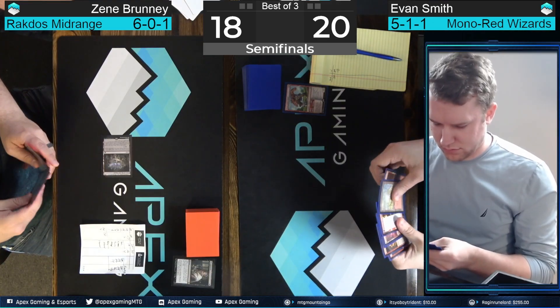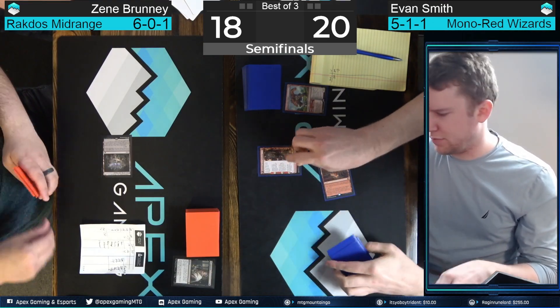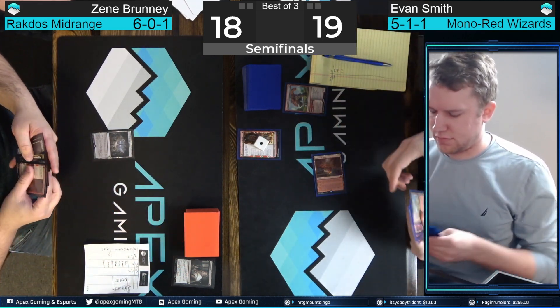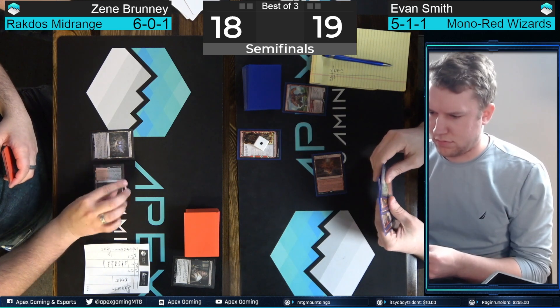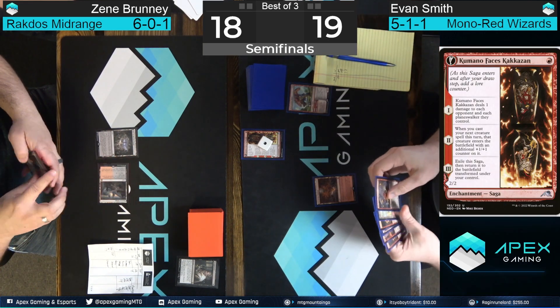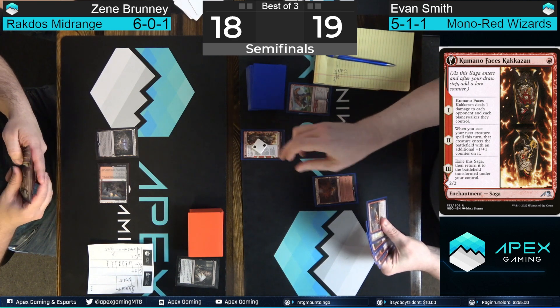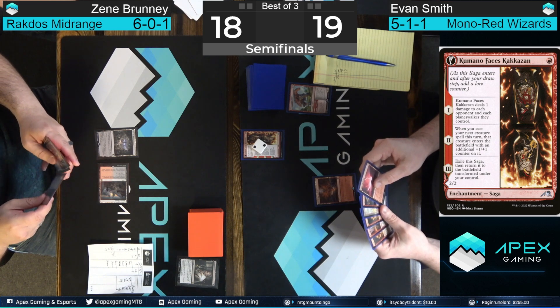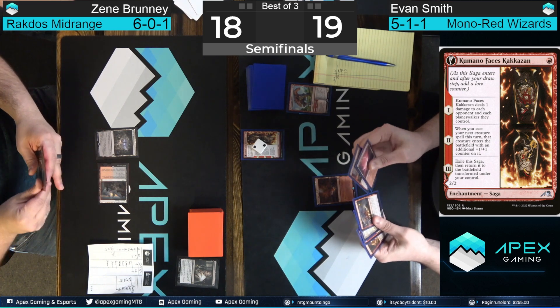It's a 2/2 over the course of a few turns. Evan Smith draws — it looks like a Mountain — places Kumano Faces Kakkazan. All right, let's see if we're right; we'll see if he's got one of these two-drops to deploy. Just a tap land with Haunted Ridge, so no two-drop at the ready. Doesn't look like he has a third land — that could be disastrous for him. And there's a Play with Fire off the top for Evan Smith, so not gonna be able to get any value out of the second chapter of this powerful saga.